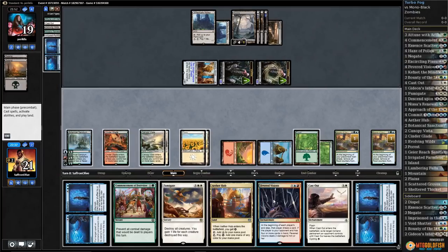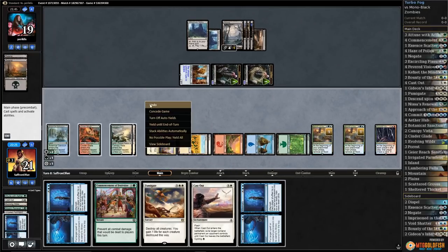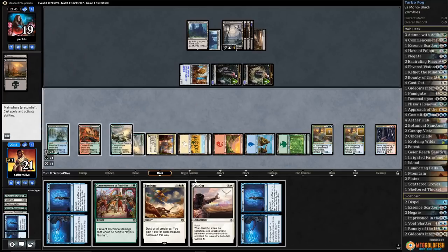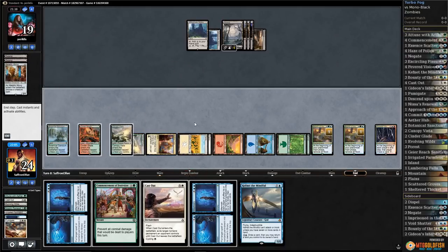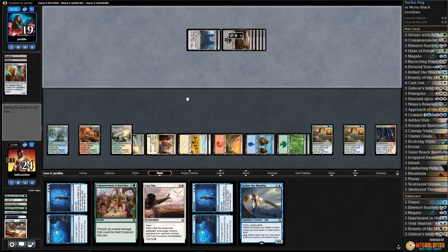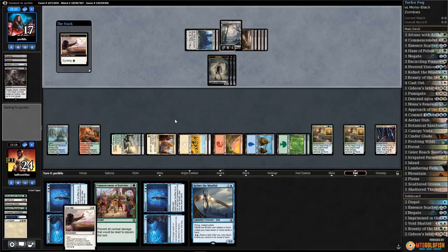Now we have dueling Bounties. There's a Fevered Visions, Cast Out, and Commit to Memory. I think we just play Fevered Visions, play Aether Hub. One, two, three, four — yeah I think this is fine. Let's just Fumigate, pass the turn. Ooh, there's Kefnet! Kefnet is so good here, we can draw so many cards. Our opponent probably has removal but even if they do it's not that bad. Opponent fires off Dark Salvation to make some Zombies.